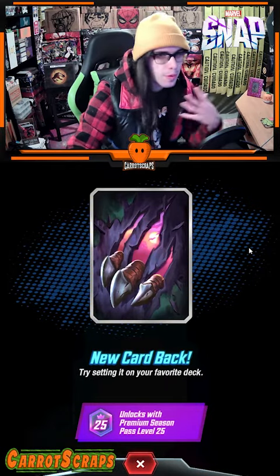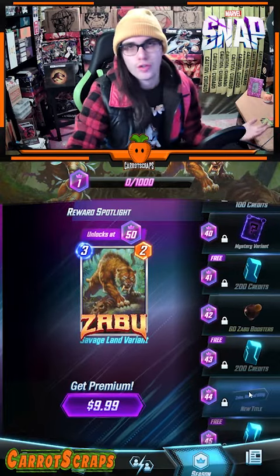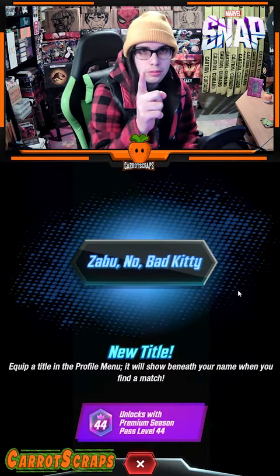Then we get these really awesome card backs — these are probably gonna be my favorite backs in the game right now. Actually, I changed my mind, these might be my favorite backs. And then of course all the other rewards like gold, mystery variants, and credits. Not to mention titles like Zabu? No — Bad Kitty.